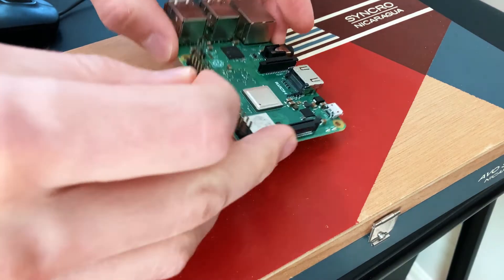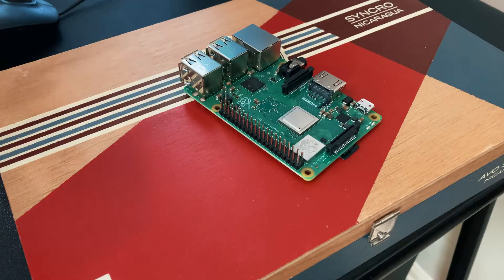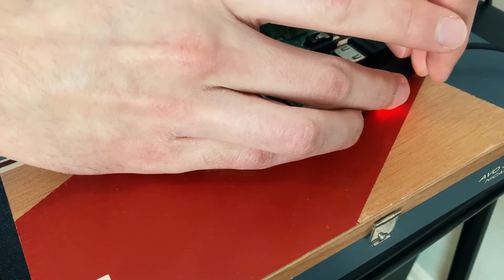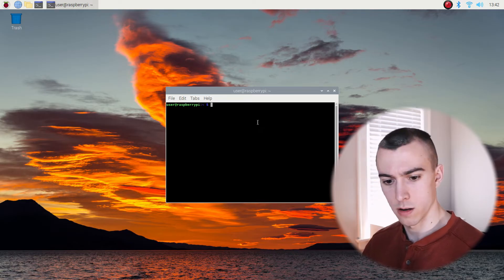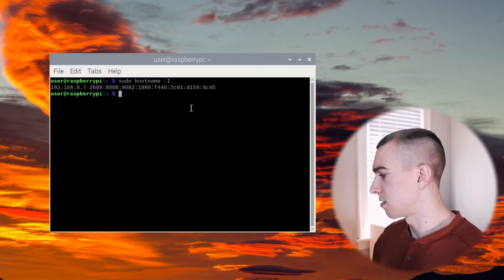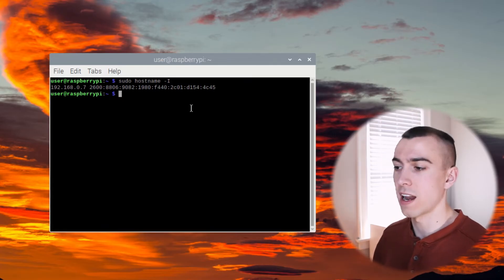Now we're going to go over to our Raspberry Pi, add our SD card, and set up all of our IO - HDMI and a microUSB cable. It takes just a second for the Raspberry Pi to boot up. Now that our Raspberry Pi is rebooted, the very first thing we want to do is open a terminal and run sudo hostname -I. That gives us our IP address: 192.168.0.7. We need to make note of that because that's how we'll connect to the Minecraft server - with that IP and a port.